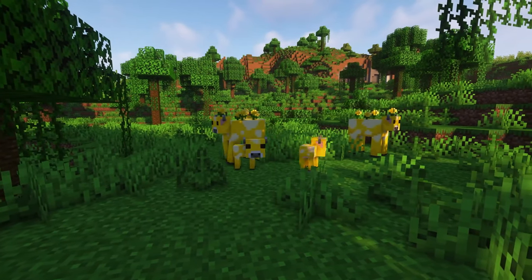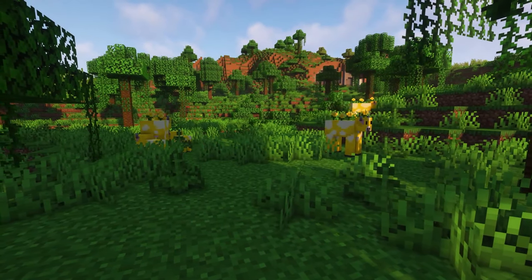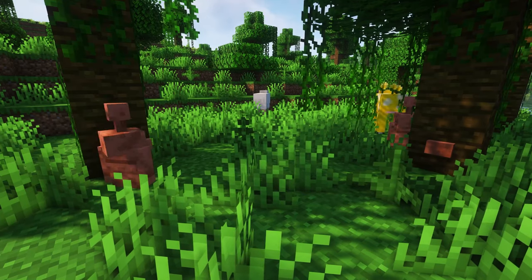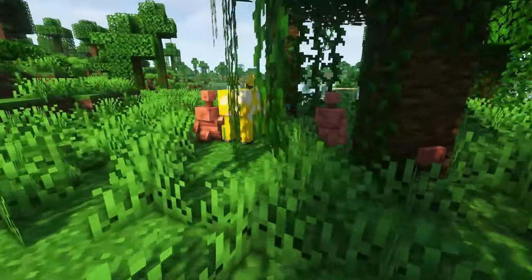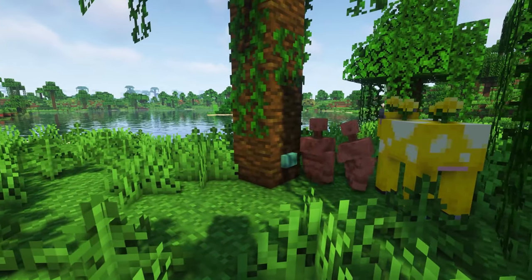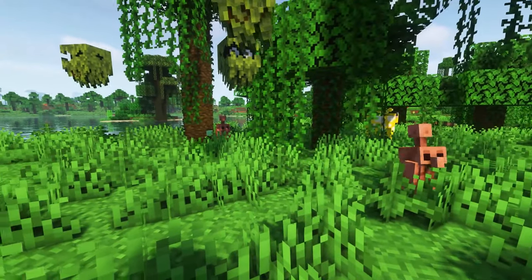Next up is Friends and Foes, which aims to add all the mobs that lost the Minecraft mob votes into the game. So far we have the moo bloom — yellow cows with flowers on top — and the glare and copper golem have also been added. Copper golems walk around pressing copper buttons, which are also added in this mod, and have a cute animation where they wave their arms and their head spins around. I really still wish the copper golem had won the mob vote.